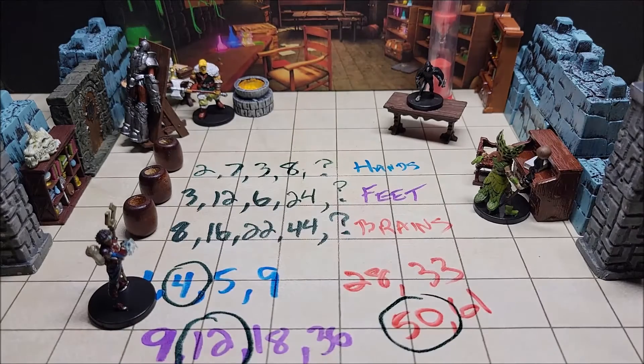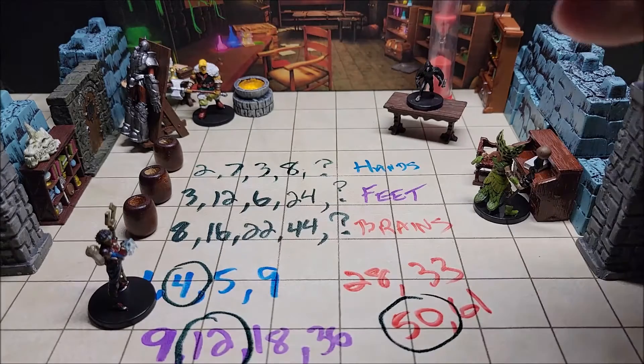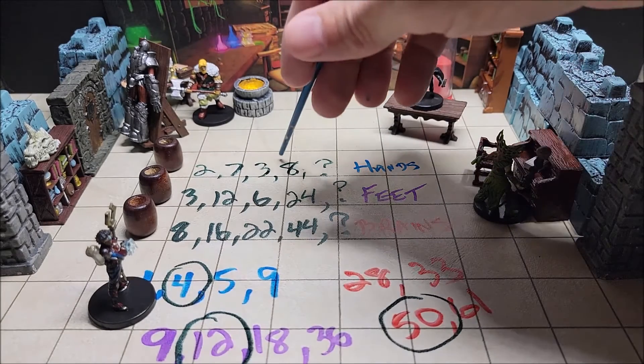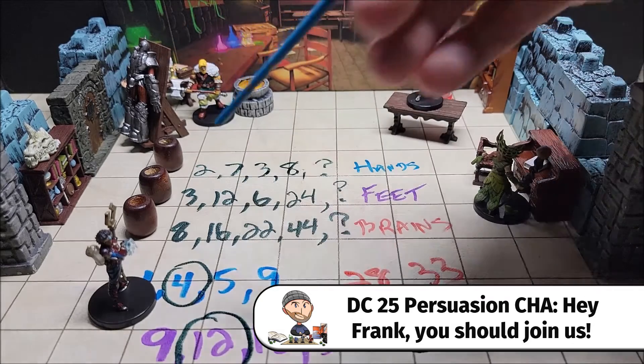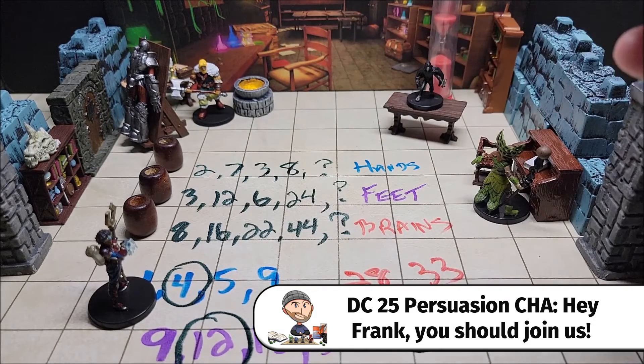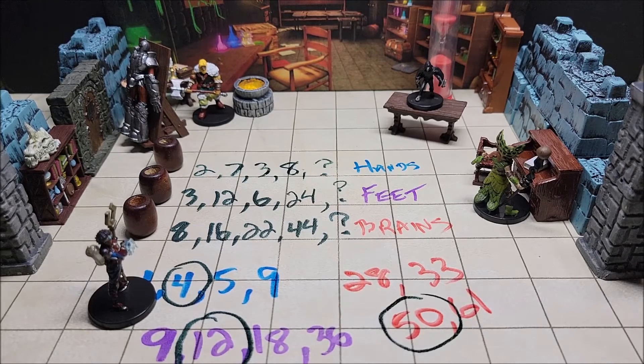The flesh golem will only attack if it is attacked first, so hopefully the characters let it do its thing and it opens the door for them. This encounter as written in The Haunt Volume 1 also allows for a DC 25 Charisma check — on a success, the characters can get the flesh golem to become friendly and perhaps even follow them around for the rest of the one-shot adventure.